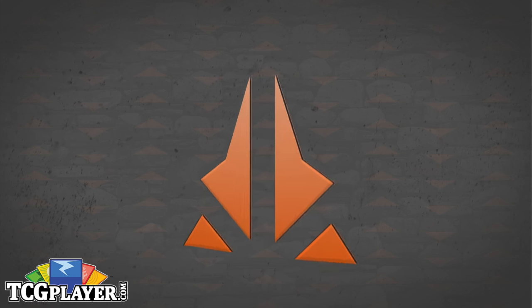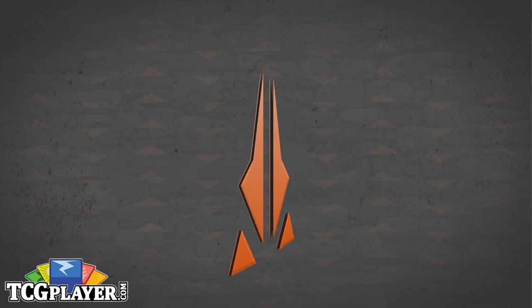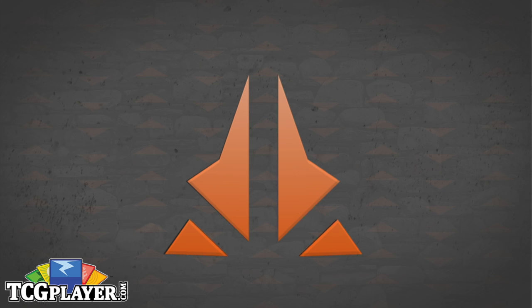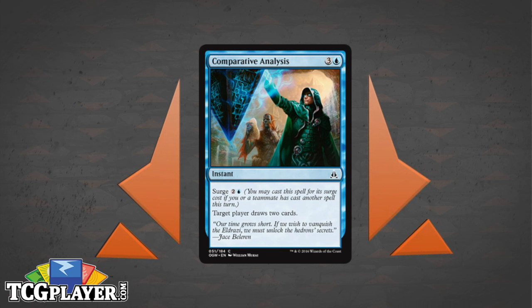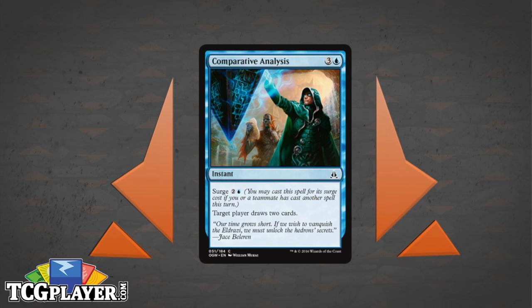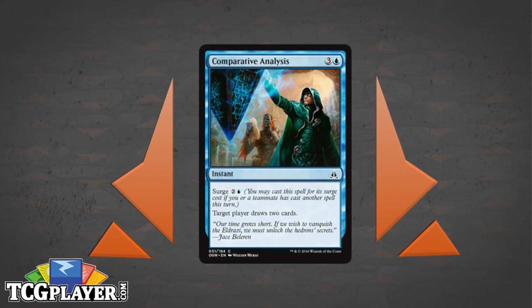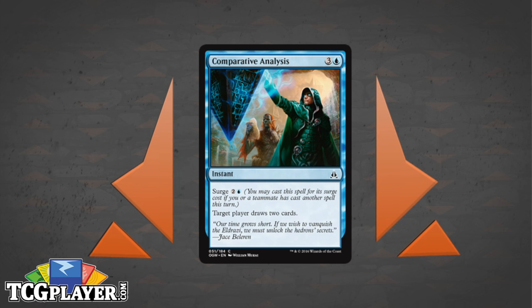For Limited, we're going to focus on Commons, because it's better to have a handle on what the commons do and how they rank. First up is Comparative Analysis: three and a blue — four mana total — target player draws two cards, with a surge cost of two and a blue. Most of the time it's just Inspiration with a random upside: if you play another spell that turn, you get to cast it for three. It's a perfectly good card — not awesome, won't blow your mind, but a nice thing to have access to when you need to dig to your best cards.